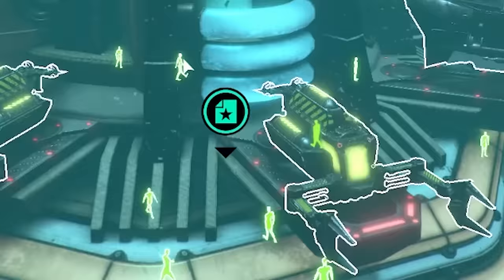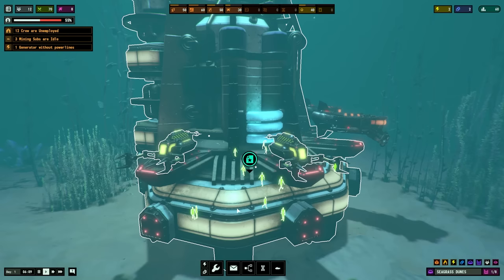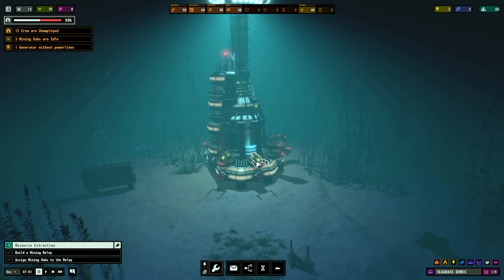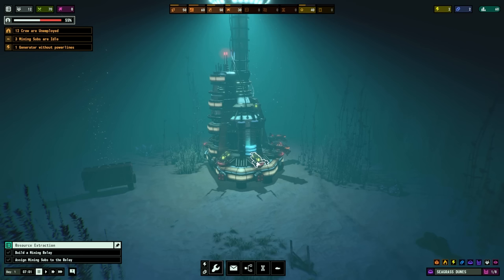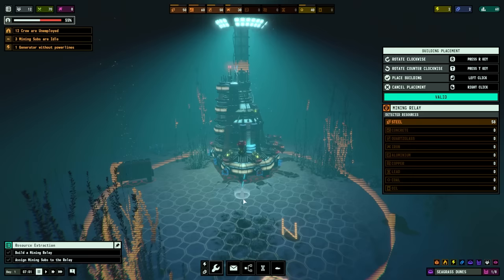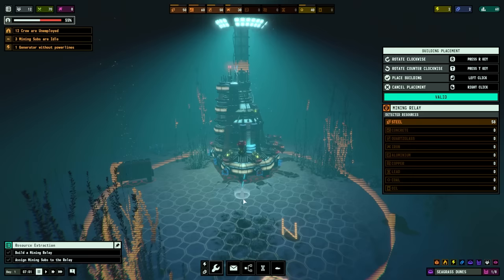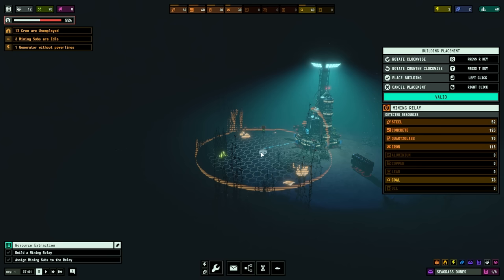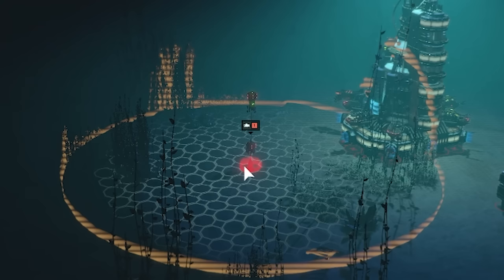By the way, if you hover over this building, you can actually see the people wandering around at the bottom. They don't look very busy - 12 crew are unemployed. We need to fix that. First off, we need to be able to get mining resources. If we go into the buildings tab, we've got the resources one. We can build a mining relay. Wherever I put this, it's showing me what resources are around. On the right, we've got steel, iron, and coal. Over this side, there's a bit of quartz glass. But if we go there, we get a bit of everything, so that's where I'm going to go.